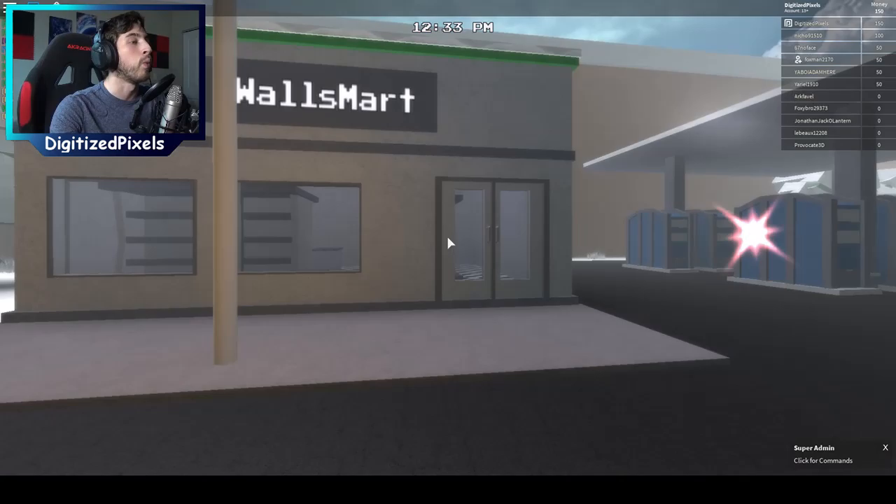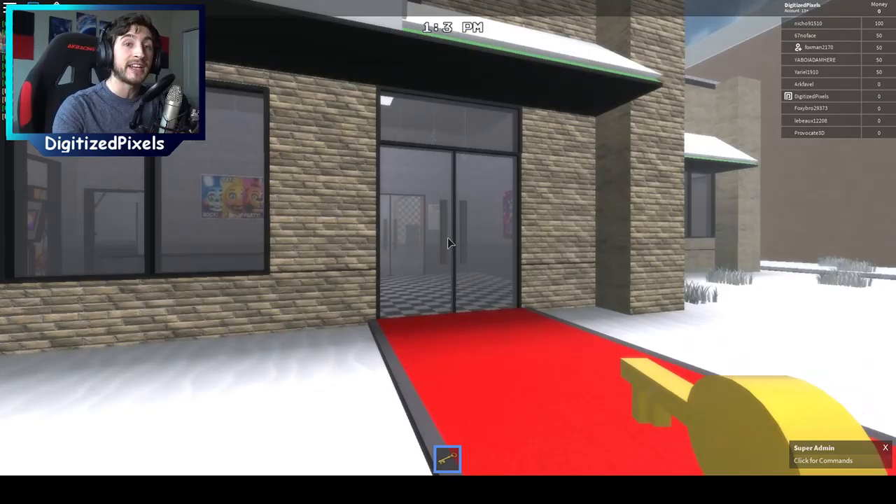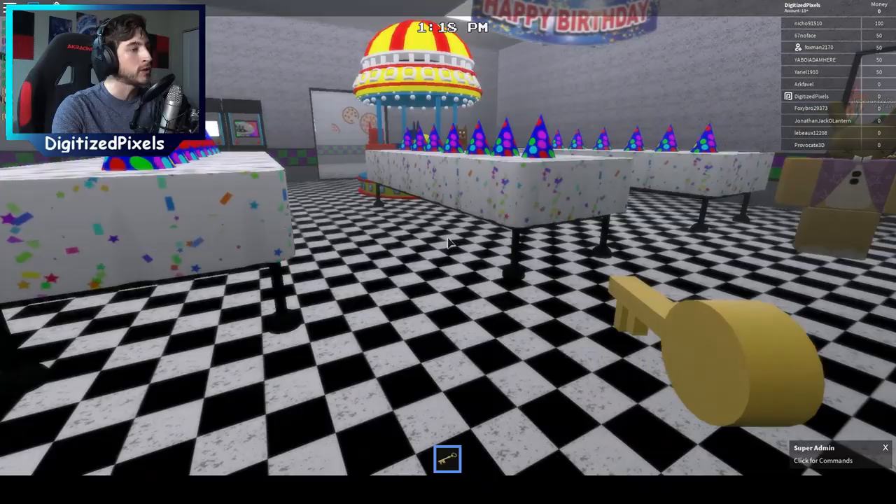It's okay if you reset, you just can't leave the game or you'll have to get the badges all over again. There we go — we got all three badges, 150 money. Reset and go buy the key at Wallsmart. Click on the key and now we have the mysterious key.